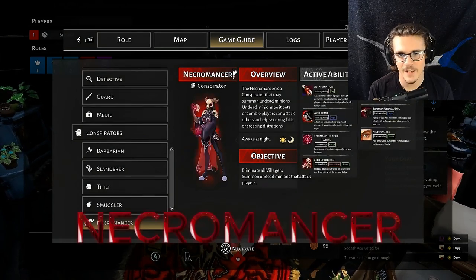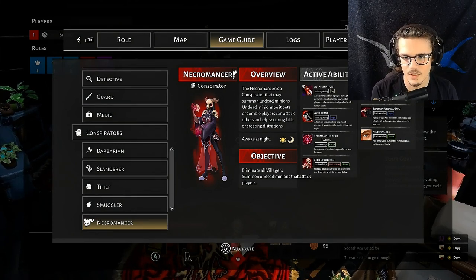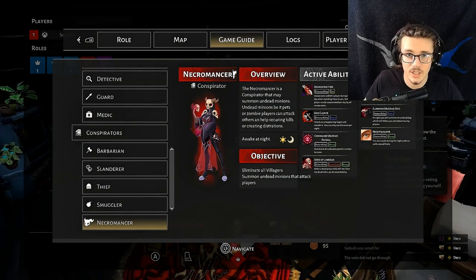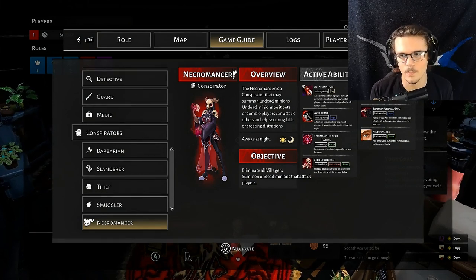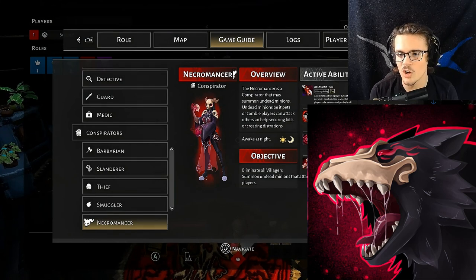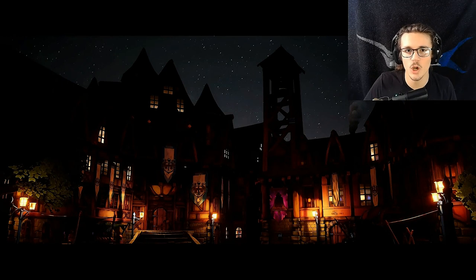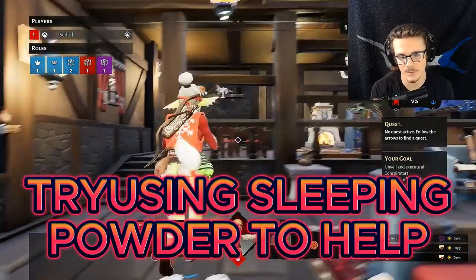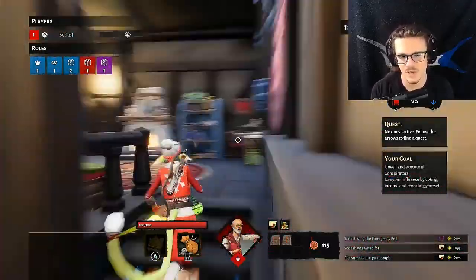The necromancer is scary. You have command undead patrol — in order to use that, you're going to want to use seed of the undead. Seed of the undead will bring any dead player back as a zombie. You then use command undead patrol to make them go to a certain part of the map. You also have a dog — this dog will get another kill for you. So not only can you get one kill per night with your axe, you can also get another kill per night with your dog. The dog does about 10 to 15 damage every five seconds or so.